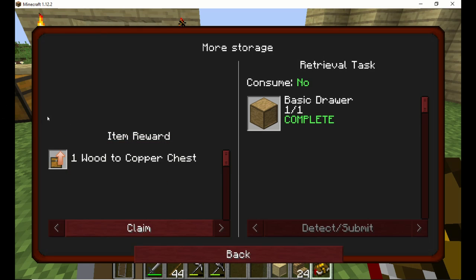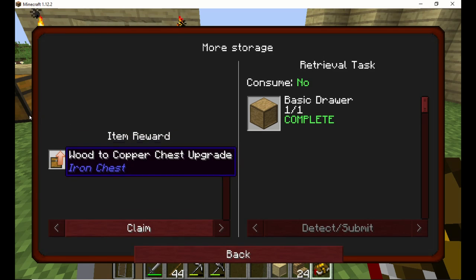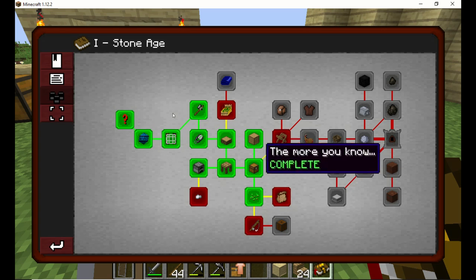One wood, the copper chest — this is awesome. This is the iron chest mod and I love this mod. It just makes these chests so much bigger. So I claimed that, got that in there.